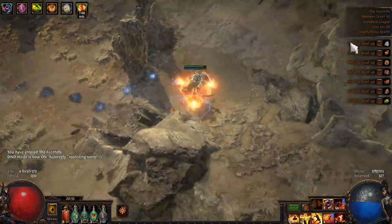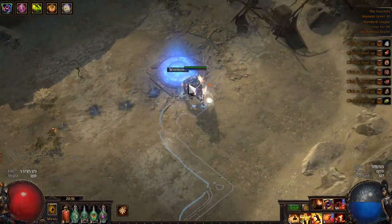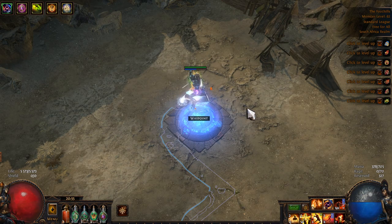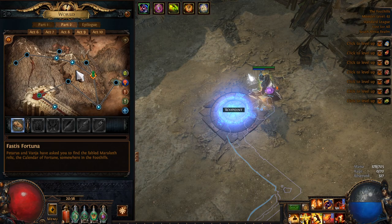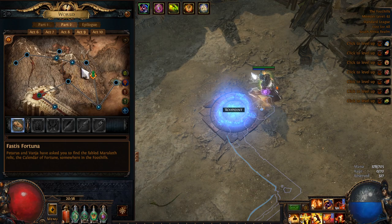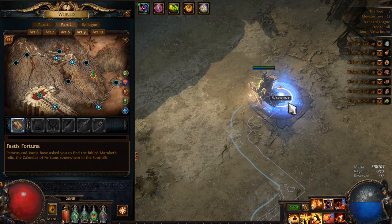In the Foothills, hug the right-hand wall and look for the waypoint. Take this waypoint back to town, hand in the blade from the storm-weathered chest, get the Bottled Storm from Sin, and then take the portal through to the Oasis. Do that quest first. Alternatively, if you want to go fast, you can run all the way to the Quarry and grab these two waypoints along the way. Once you've done that quest and collected the passive point for killing Shakira, take this waypoint.